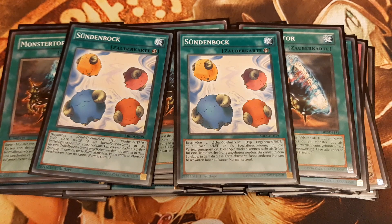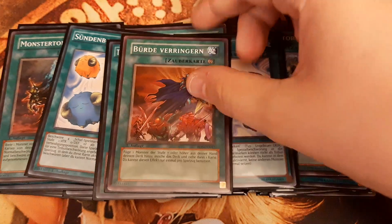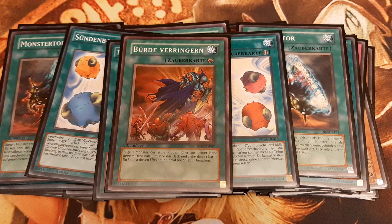Because we play Monster Gates, I also included one Return from the Different Dimension so as to recover Gate Guardian from the grave if it has been sent there by Monster Gate. If we draw too many level 7 or higher monsters, we can stack them back into the deck, shuffle it, and draw one card once per turn by using Lighten the Load.